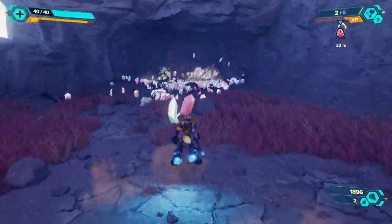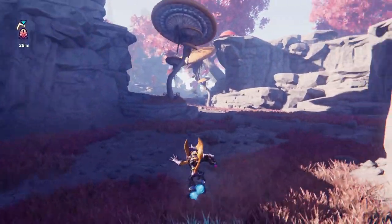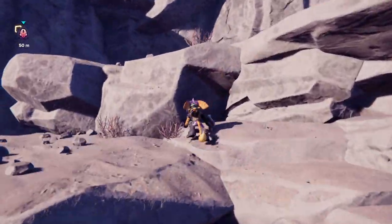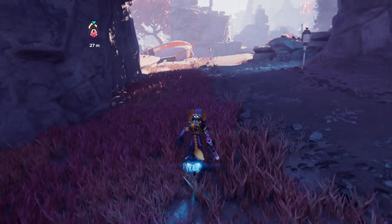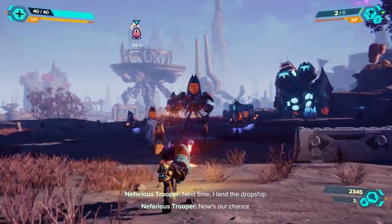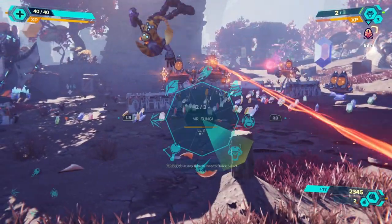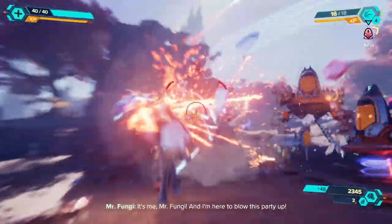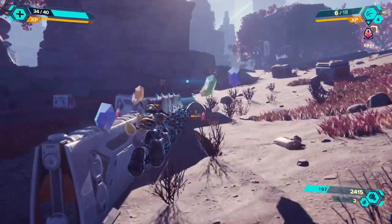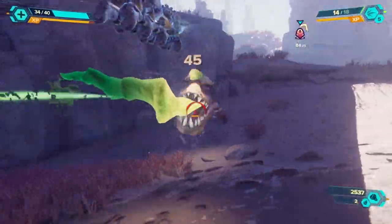Oh gee whiz, there we go. Hell yeah! Now up east. Oh, how do we get up there? There's gotta be something over here. There's no way up there, is there? Let's throw a fungi and use the Quarcer. All right, is that it? Oh there's these guys. Fuck yeah! The Executioner — we leveled it up. The fucking Enforcer! Hell yeah! Upgrades. We're just on a roll today for upgrading things.